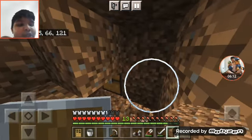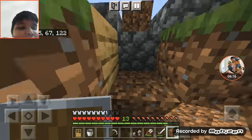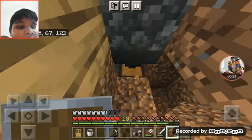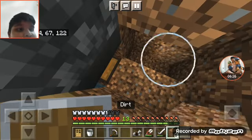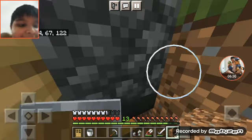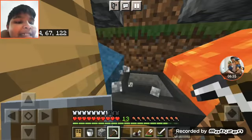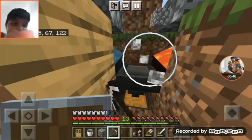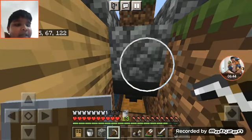We can collect cobblestone from the chest right here. We can get iron, we can get cobblestone here. Guys, here we have the automatic cobblestone generator! I am so happy that I did that. We're gonna mine it - it's a little bit far, but it's probably 100 percent automatic.